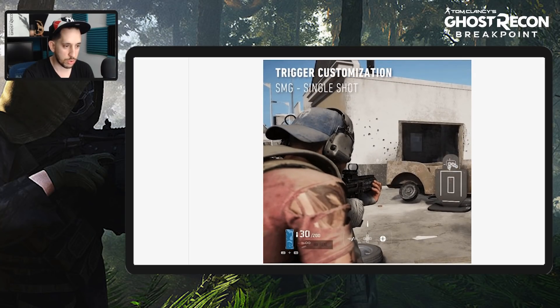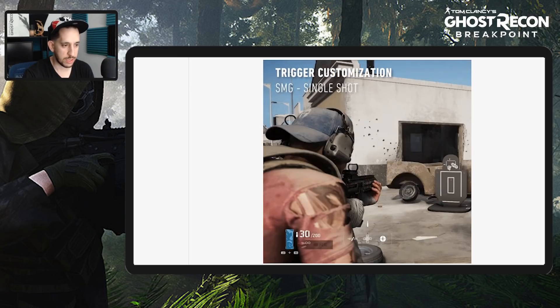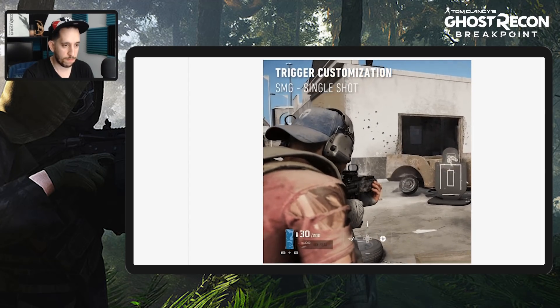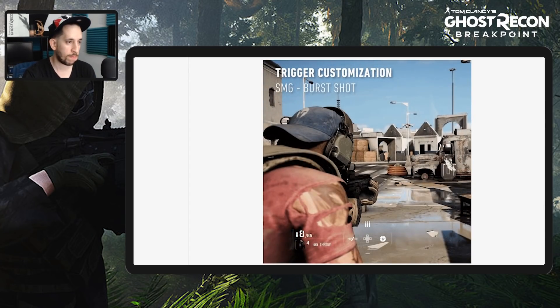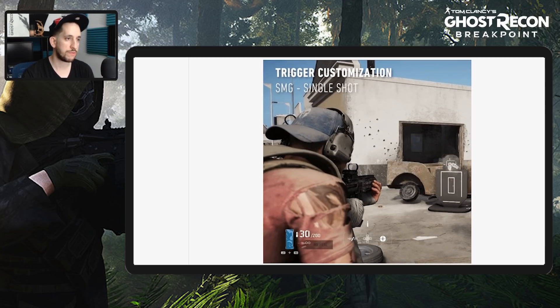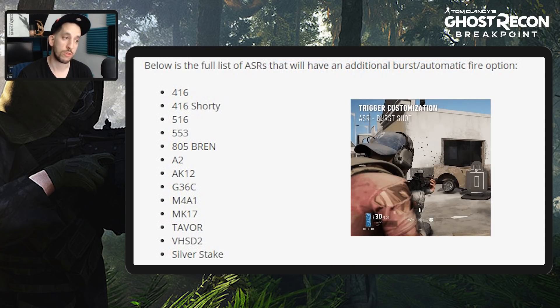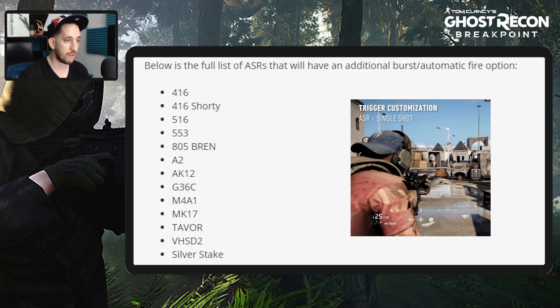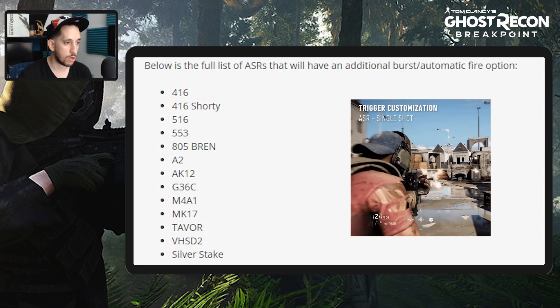You'll be able to see from right here — here's your single fire and then here's your three-round burst. Below is the full list of assault rifles that will have the additional burst automatic fire option: the 416, 416 Shorty, 516, 553, 805 Bren, A2, AK12, G36C, and M4A1.